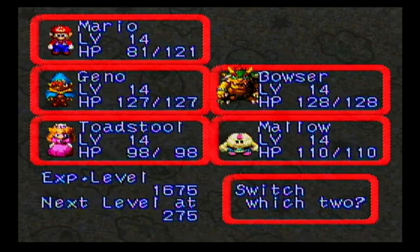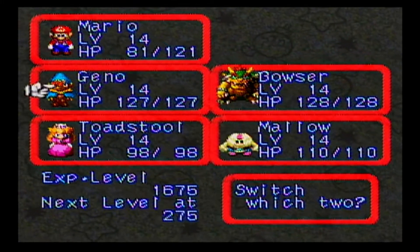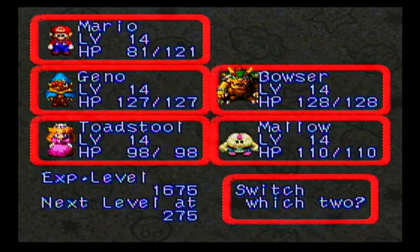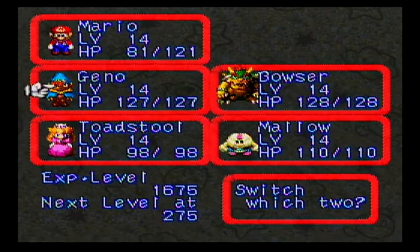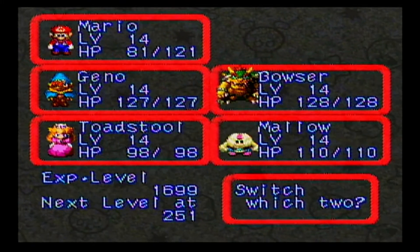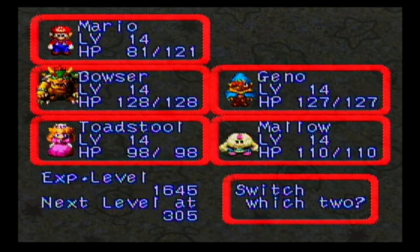You guys still need the most. I'm actually not sure if these guys level up slower — they don't seem to be leveling up any slower. It doesn't seem to be making much of a difference. Screw it — we're gonna bring in Bowser and Mallow. I prefer them anyway.